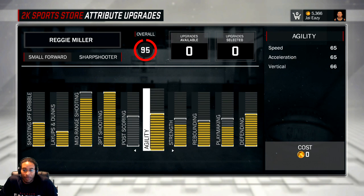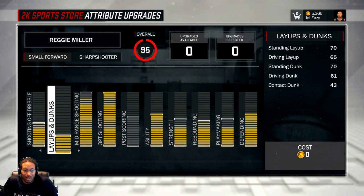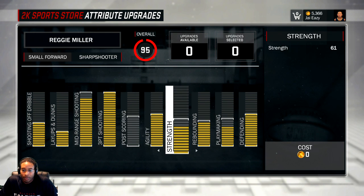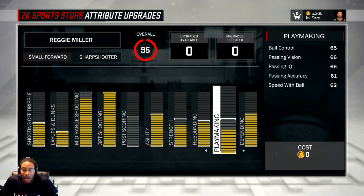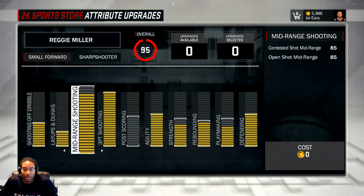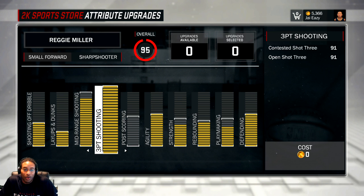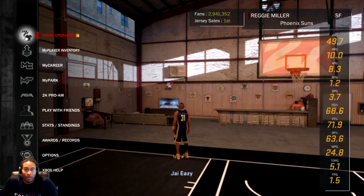Finish maxing out defense, then put your dunks and layups up. You can put dunks and layups all the way up, shooting up to 85, agility all the way up, defending all the way up, then playmaking up to 65. You might have some leftover points or you might not — don't worry about it. Then fill out shooting off the dribble and the rest. Really you're going to be catching and shooting most of the time — if you're shooting off the dribble as a sharpshooter, you're probably doing it wrong.